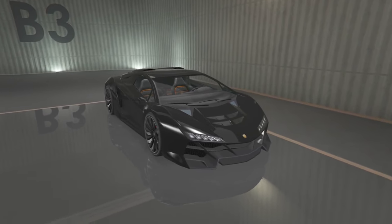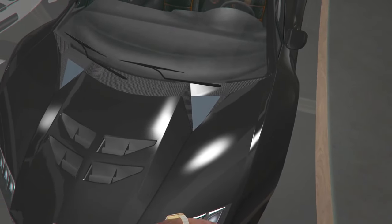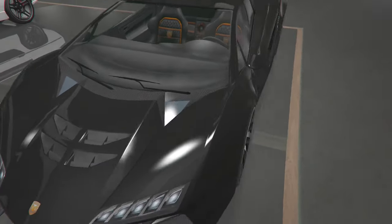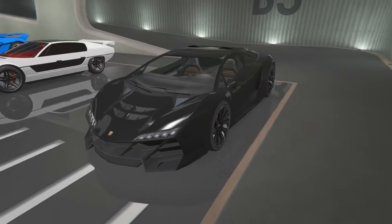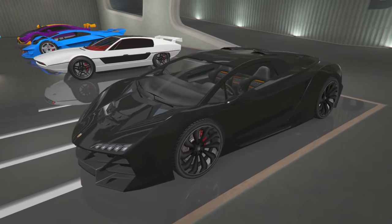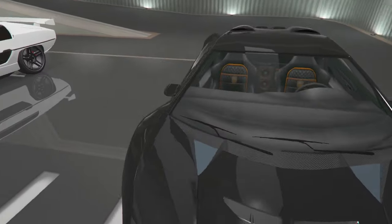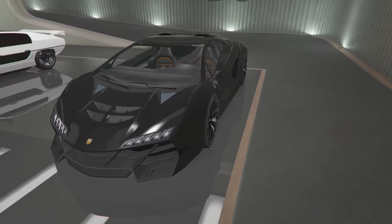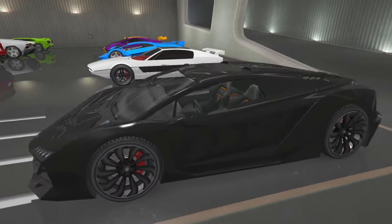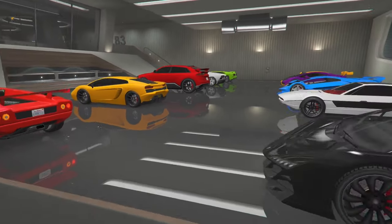Last but definitely not least — I didn't edit this because I thought it looked beautiful in black, but I don't like this nasty gray primer-looking color on part of it. Besides that, the all black Zentorno. I don't have to look it up because I know this car is just iconic GTA right here. Everyone has this — if you don't have this you're just bugging out. It's the cheapest Pegasi car I believe. I wish you could change the lights on this — if you could, this would just be deadly.